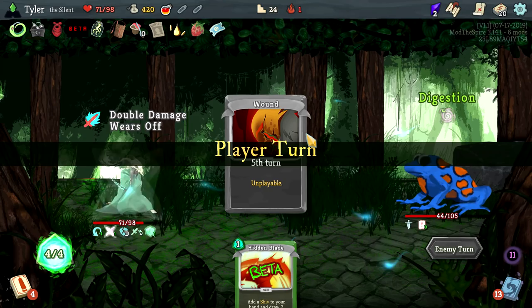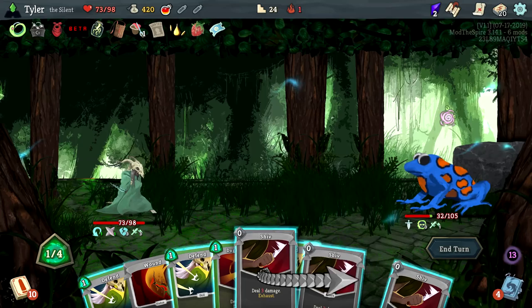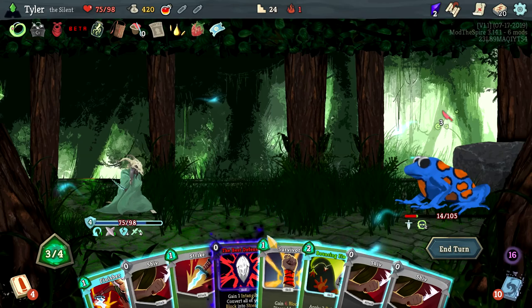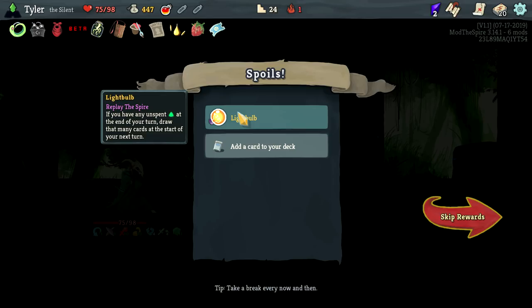Boom, boom, boom — draw fantastic, boom, more Shivs. Boom, boom, boom — hit you. It's a Finisher that would have been 32 damage but not much you can do about that. He'll die next turn so it all works out fine — we were so weak on this one. Then do this, do this, do this — a lot of strength up and you just kill him. Interesting card: if you have unspent energy at the end of your turn, draw that many cards at the start of your next turn. I like it.